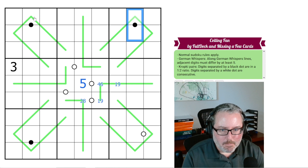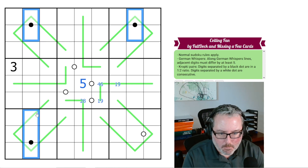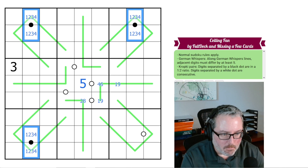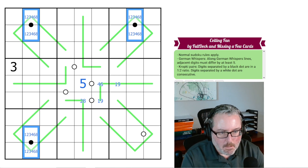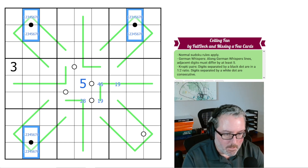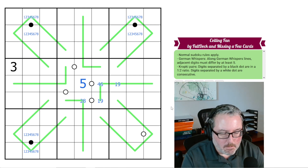What about these black Kropki dots? Those are the ones I like to work with, but I don't think they're going to give me much. Black Kropki dots can never have 5, 7, or 9 on them, because half of 5 is 2.5 and double is 10; half of 7 is 3.5 and double is 14; half of 9 is 4.5 and double is 18 — so they don't have valid digits on them. They can only be 1, 2, 3, 4, 6, and 8.